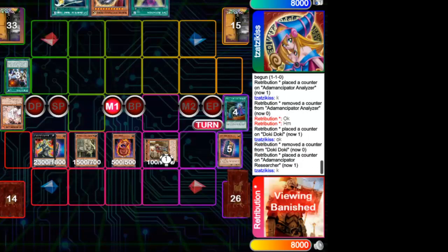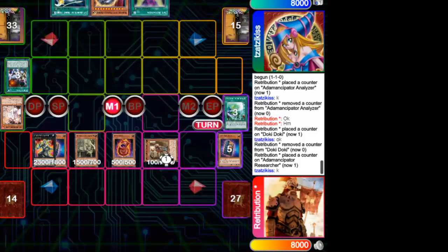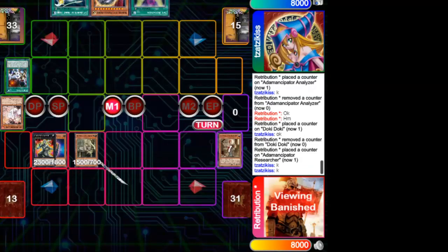He uses the effects of his monsters to gradually summon the best monsters from the extra deck. The Nibiru was negated very easily with the Herald Synchro. And this is how Retribution — one of the best Dueling Book players — takes the victory. See you next time.